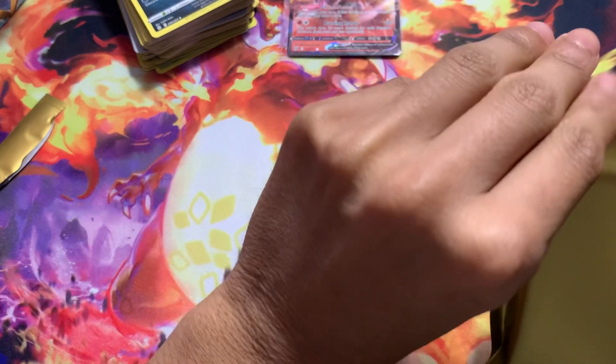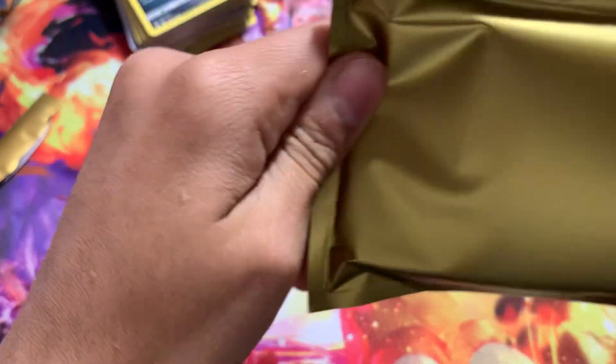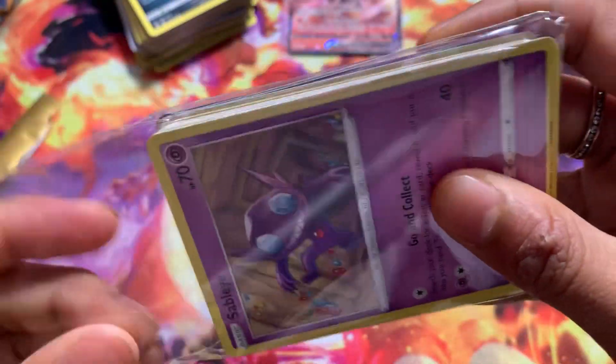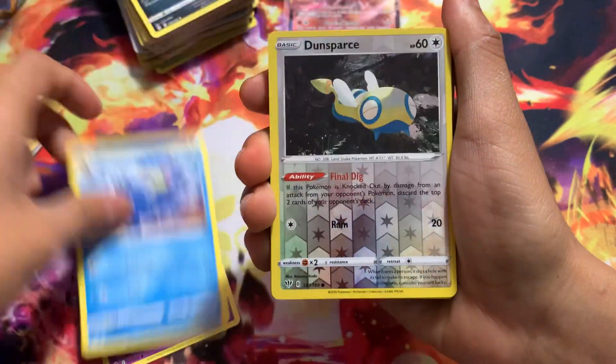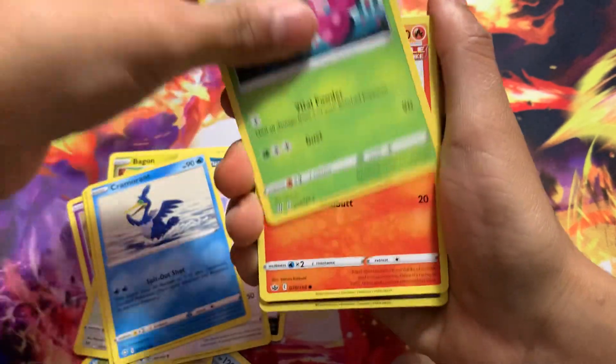Let's open the second bag — they're a little difficult to open. There we go. We got another 40 cards. I think it's gonna be the same thing, so I'll go through this a little quicker — just a little bit of random bulk with a V card at the end. A reverse, nothing really. Not even holos, just reverses and stuff.